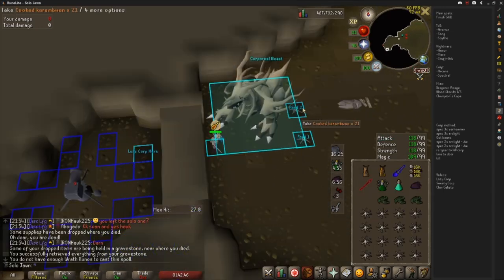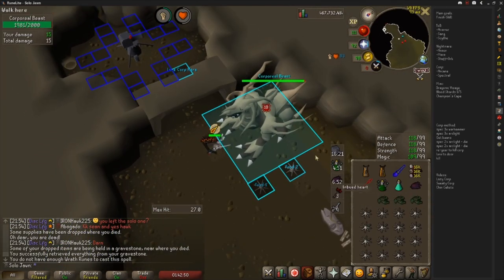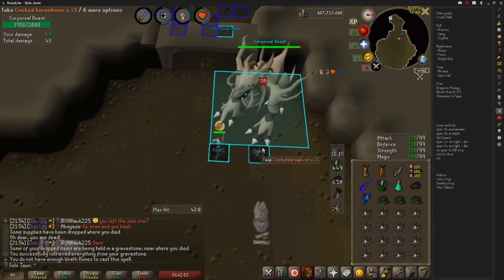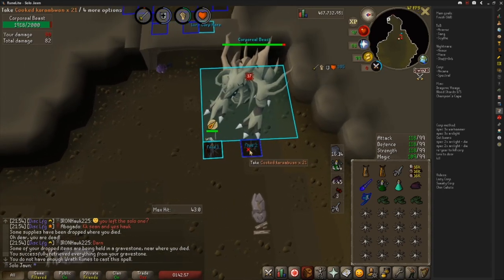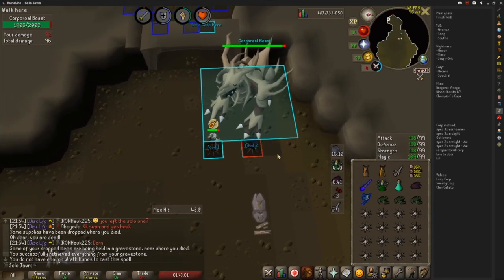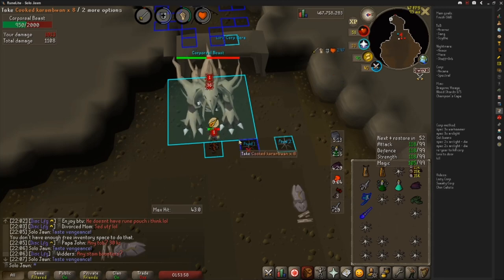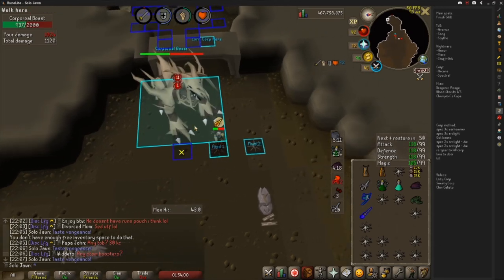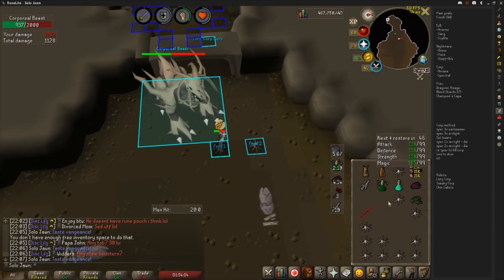Lure Corp to the corner of the room by the entrance by entering and then standing on the indicated tile. Begin by Arclight speccing Corp twice, then switch to your spear to start the kill. The method I use doesn't utilize the cannon to kill Corp, however I will link to Vuleka's 1-hour example video in the description if you'd like to try that method. The method I prefer is just to strafe back and forth between attacks — this will deal with the Dark Core as well as dodge Corp's AoE magic attack if you time it correctly.